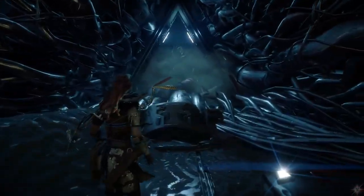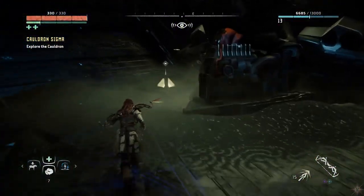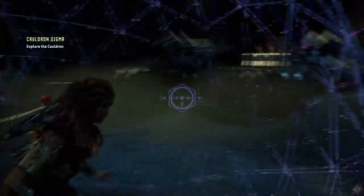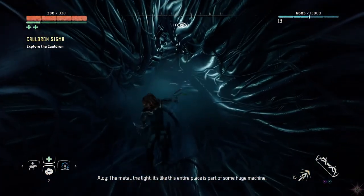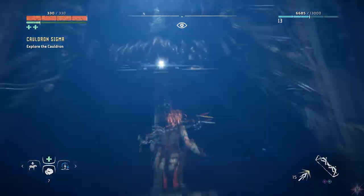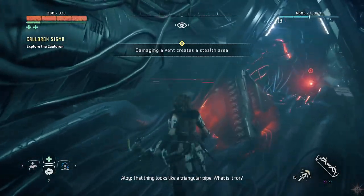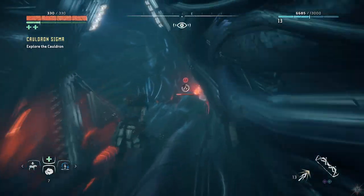I wonder what's down there and what's waiting for me. Let's have a look — what's this? This looks promising. Oh nice, this is handy. Is there another one on the other side? Nothing here? The metal, the light — it's like this entire place is part of some huge machine. It really looks like that. That is really strange. That thing looks like a triangular pipe — what's it for?